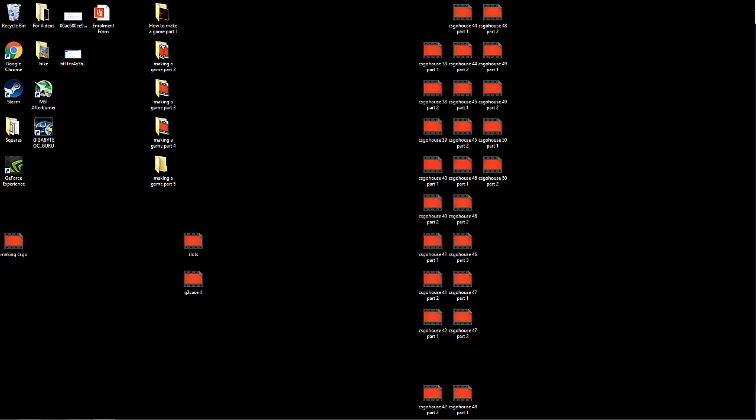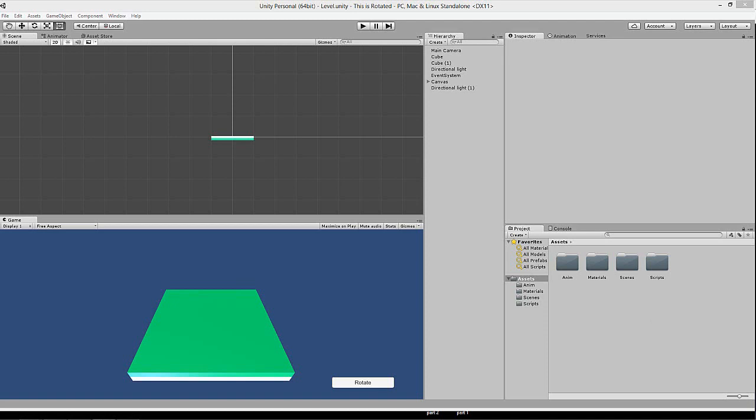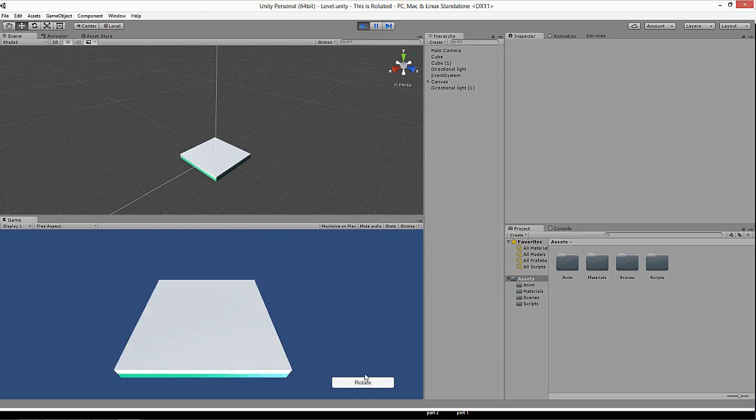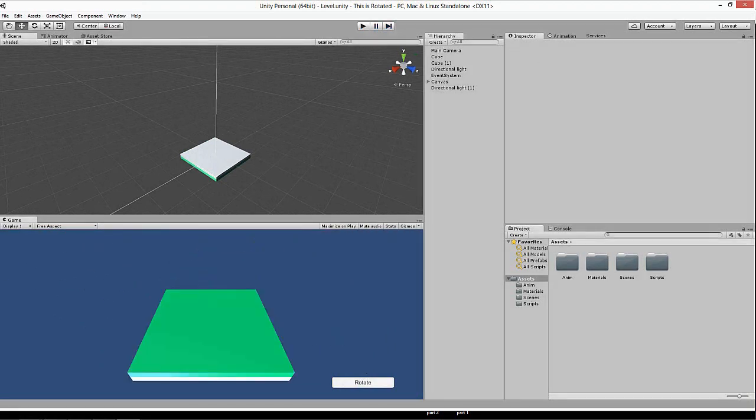Alright, today we're going to be making a series on making a game in Unity. You don't have to have any knowledge in coding or programming — we'll start from scratch. This is just what the game concept looks like, nothing is added yet, this is simply the concept. We'll start from scratch so don't mind this.